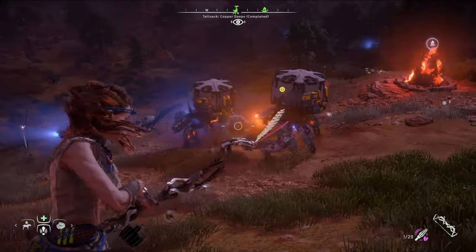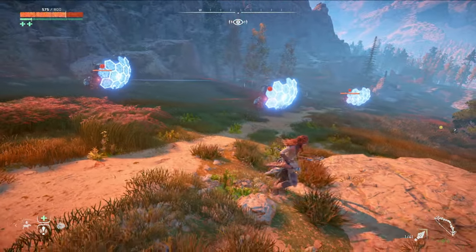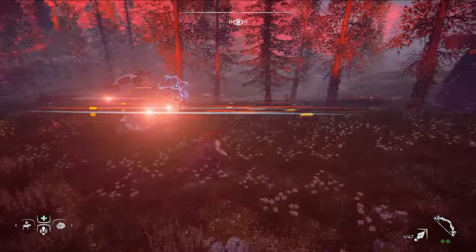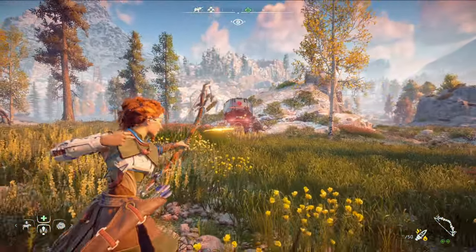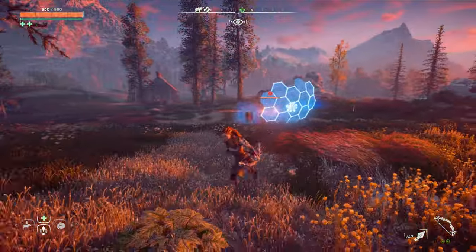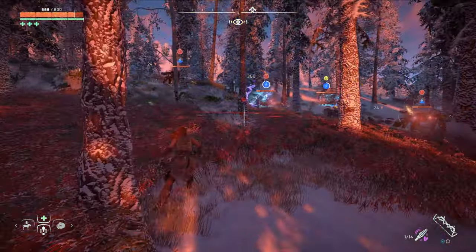Shellwalkers are different from pretty much every machine in the game. First off, they have an energy shield that makes it very difficult to hit them. You'll also typically find them in groups of three or four, plus there's usually other machines around as well. On top of all that, they have a bunch of really strong melee and shock attacks. Also, unlike most other machines, they don't have an obvious weakness to fire or freeze. So at first glance, it seems like shellwalkers are just super tanks that you should avoid until you get better gear. But they do have a significant weakness that will let you take them down even early in the game.